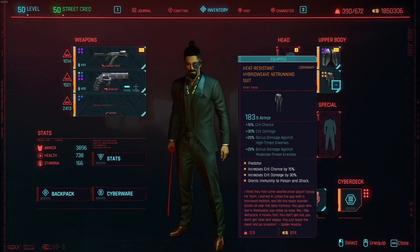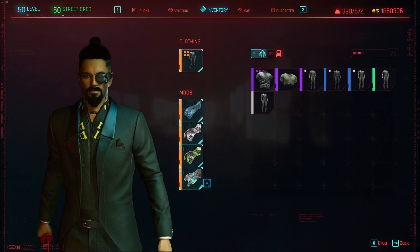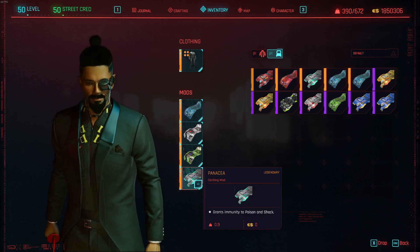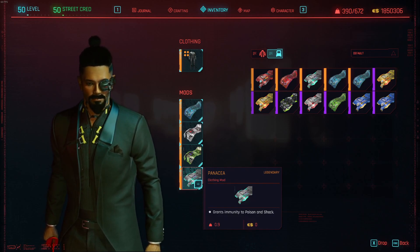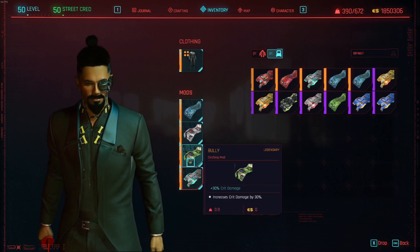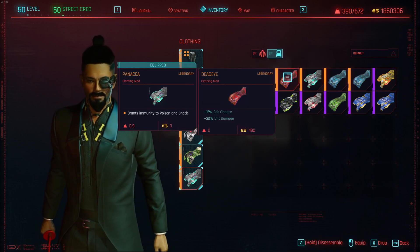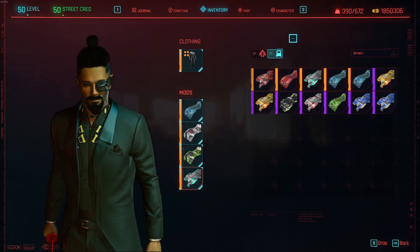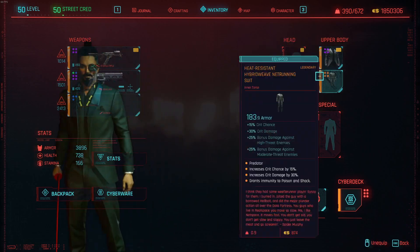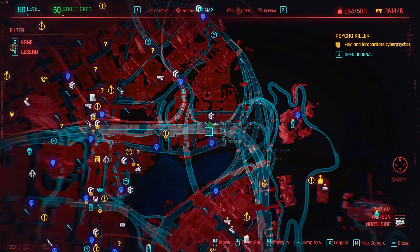For the mods, we need one immunity to shock mod as we won't have enough technical ability to grab the perk. We can save a perk later if we get the Panacea Legendary mod with both immunity to shock and poison. I also use a single Fortuna and Bully mod for 15% crit chance and 30% crit damage respectively. The Deadeye mod still isn't working. I also include the Predator mod for boss fights, though it's uncertain if it works. Fill the rest of the slots with the best armadillo mods you can make — the recipe is found here.